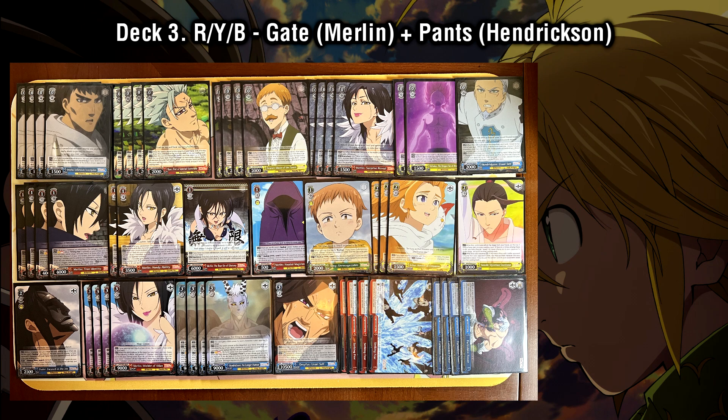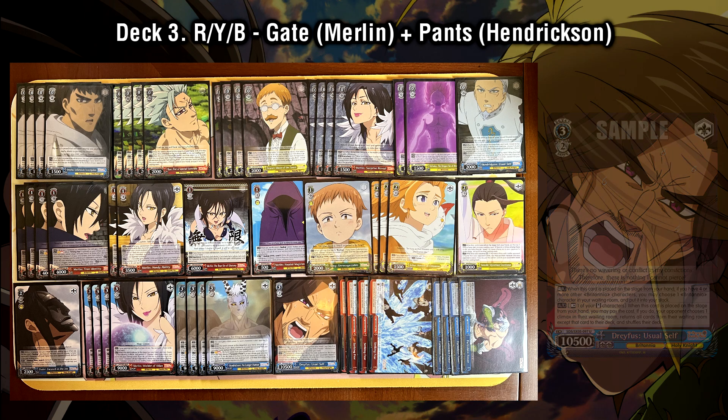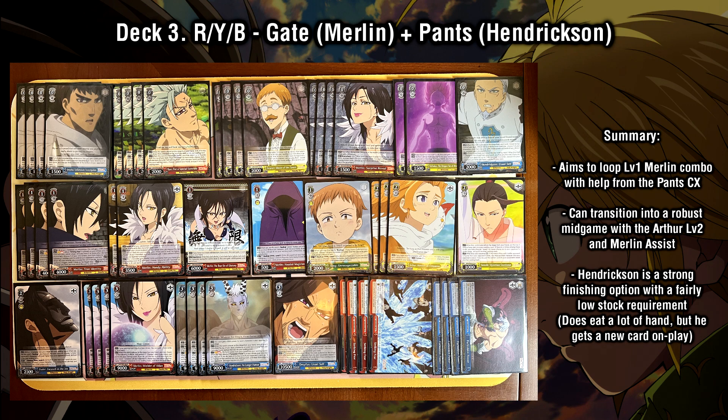We're running a lot of pretty standard pieces throughout the rest of the deck — things like one copy of Dreyfus in the level 3 line and a level 2 bomb at level 2, odds and ends that can address specific threats along the way. Our main game plan is using Merlin into Arthur into Hendrickson. It's a pretty clear, clean cut strategy and it does its job quite well.